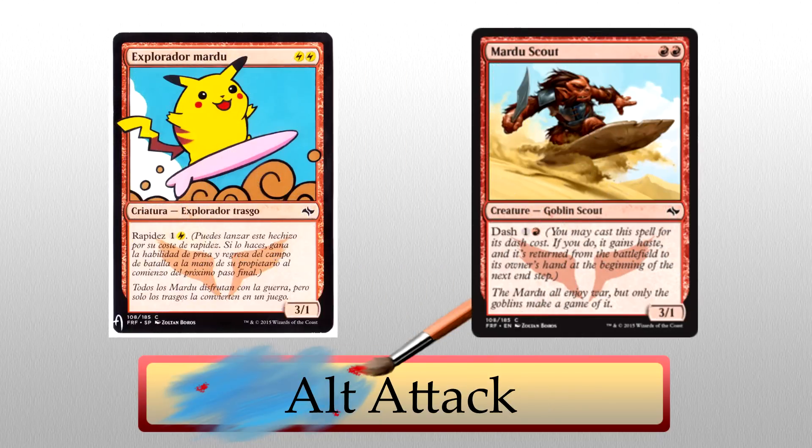Our next artist of the day is Alt Attack. We'll begin with this adorable Pikachu alter on a Mardu Scout. Alt Attack even changed all the mana symbols to lightning energy symbols — that's just immersive. It's surfing Pikachu, one of the biggest jokes in the Pokemon universe since forever. The colors are great, they nailed the facial expression, and the energy symbols really put it over the top for me.